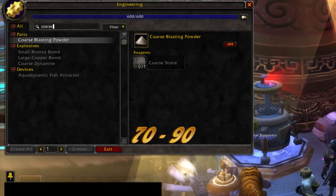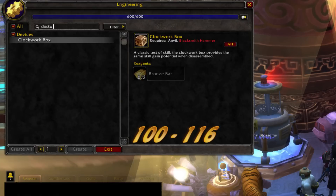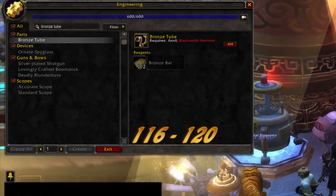75 to 90, coarse blasting powder. 90 to 100, coarse dynamite. 100 to 116, clockwork box. 116 to 120, bronze tube.